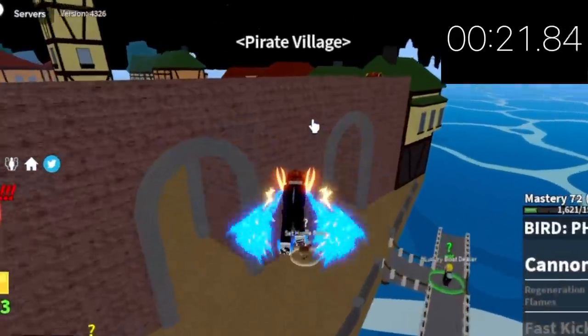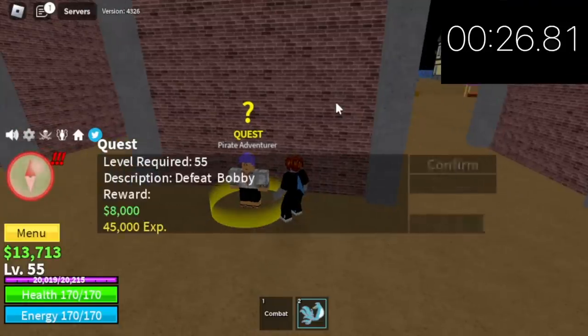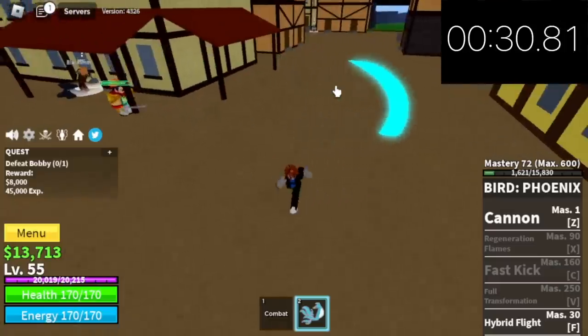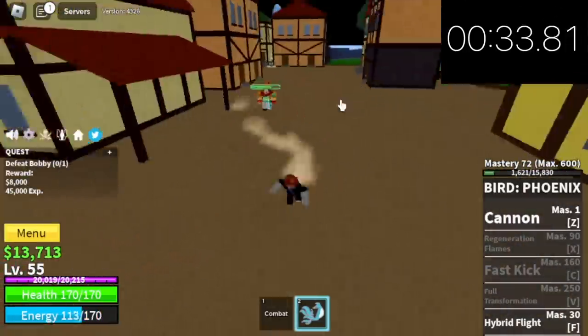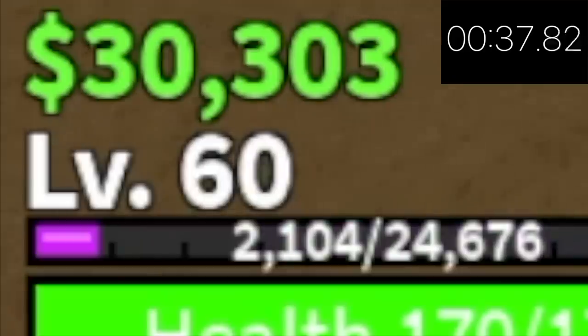Next island is the Pirate Village. Our target here is Bobby the Clown — he is a boss. To defeat him: Z skill, same as the Galley Pirate, dodge to the side, use your Z skill. You won't be using your M1 left clicks. You only need to defeat him twice to reach level 60.